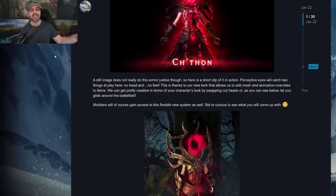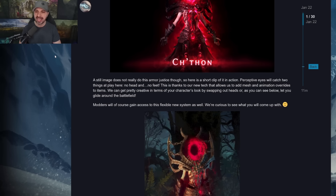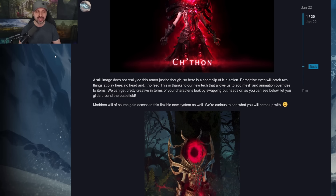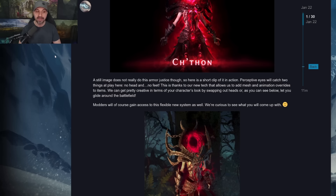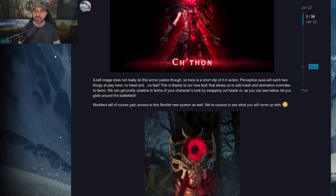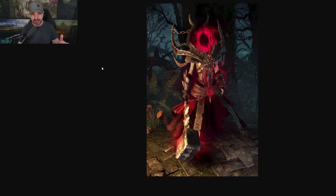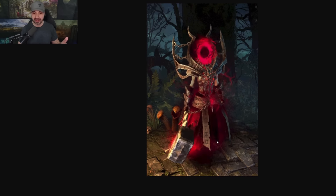This is thanks to our new tech that allows mesh and animation overrides to items. We can get pretty creative in terms of our character's look by swapping out heads or, as you can see, letting it glide across the battlefield. Modders will, of course, gain access to this flexible new item system as well. We're curious to see what you come up with. And here is the actual in-game visual. Legitimately, it's a portal head and there's no feet — you just glide across the battlefield.